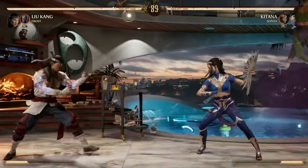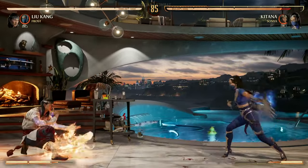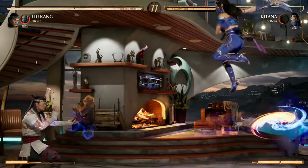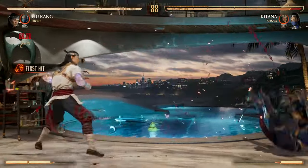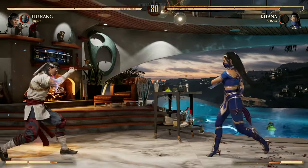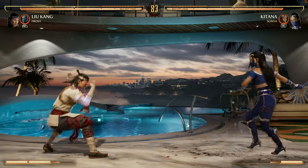Liu Kang is a great rushdown character to get in your face. He's also got a good zoning tool — a projectile, and he's got a low projectile. That's back forward 1, and then you have a down back 1. You can enhance both of those as well. Keep in mind, enhancing your back forward 3 — without enhancing it you go right to your opponent, so if they block it you're in their face and very unsafe. But if you enhance it, it's kind of a pop-up which you can actually use in combos.